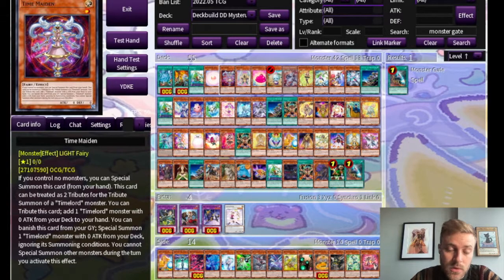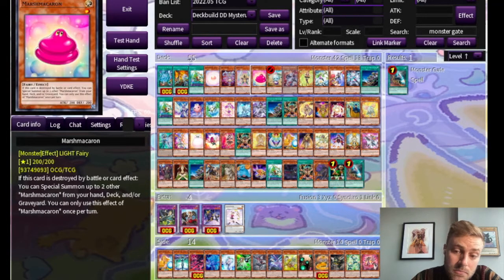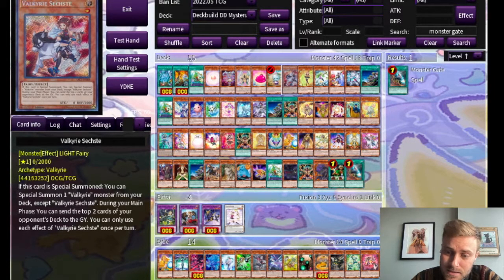Time Maiden is very useful in Time Lord decks, and you'll see later that Spirit Sculptor can get you to any of the Time Lords. The problem with this strategy is that Time Lords usually need to attack and you will not have a battle phase, so plan accordingly. Angel 01 can be useful for tribute summoning high level fairies — there are some good floodgates in the game. Marshmacaron can be useful for stalling, which is pretty useful in Mysteroon if you're trying to deck out your opponent. Ava, if it becomes unbanned, lets you keep gaining advantage. There's also a Valkyrie card — and some other Valkyrie cards on this list — so you could get a lot of Valkyries on the field, though they normally need to attack to do their thing and will not be able to.